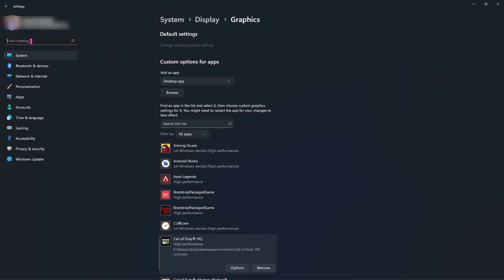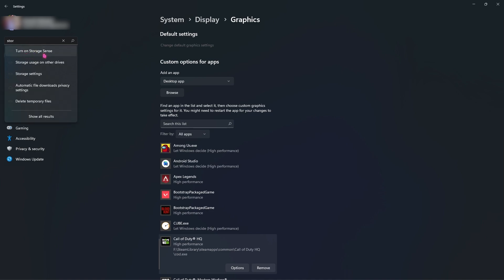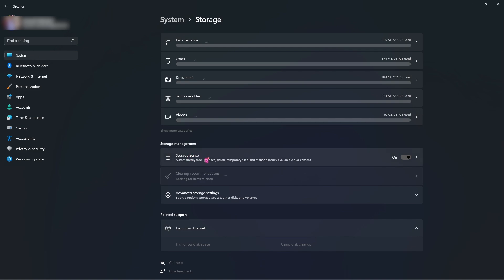One more setting: search for Storage and select Turn On Storage Sense. Scroll down under Storage Management and make sure Storage Sense is enabled. This will keep deleting your temporary files and recycle bin regularly, allowing your PC to function much faster and better than usual.